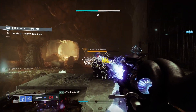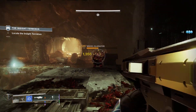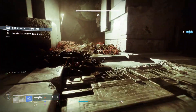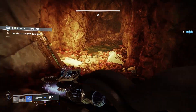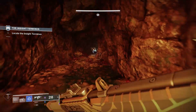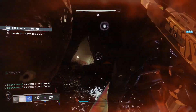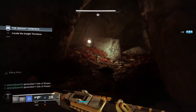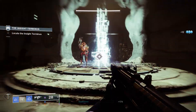It triggers all of your stasis aspects and fragments, so you can do some pretty crazy builds — especially on Hunter where you're spawning stasis crystals all the time. Those fragments give you melee energy, an overshield, and you're constantly getting those because you're constantly exploding enemies with this thing.